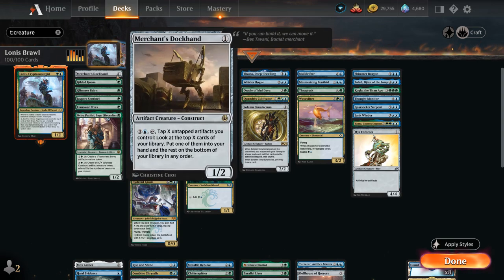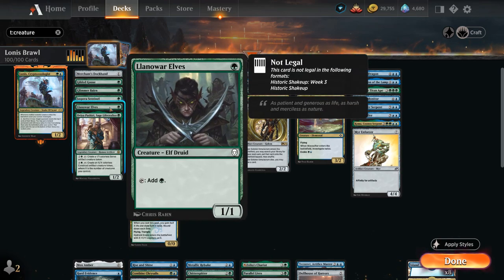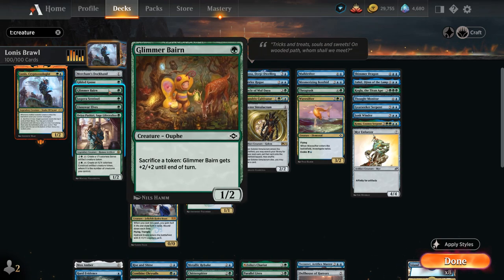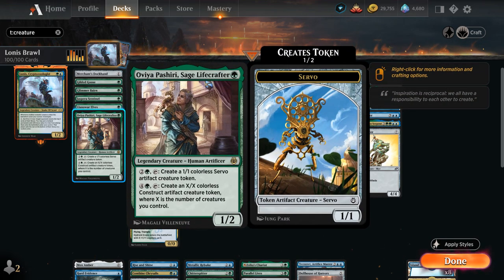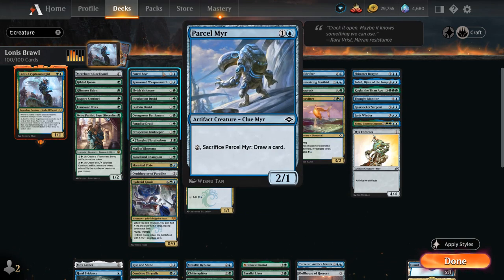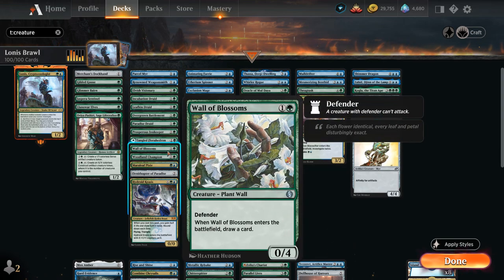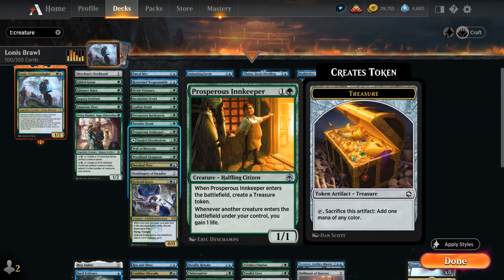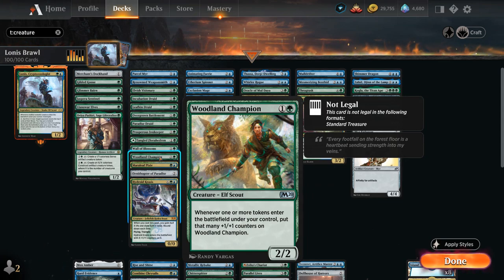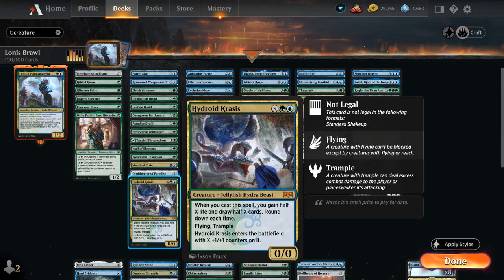We see Dockhand for card advantage, Goose for mana alongside Sentinel, Llanowar Elves for more ramp, then the Glimmer Baron can sacrifice tokens to get +2/+2 — so it can sacrifice those clues. Ovia also cares about the number of creatures we control. At two mana we've got the Parcel Mirror which also counts as a clue, so there's a bit of synergy there. Weaponsmith for ramp, Visionary and the Wall of Blossoms that draw a card when they enter the battlefield. We've got a few ways of blinking our creatures, then a ton of mana creatures at two mana to accelerate us. Woodland Champion picks up +1/+1 counters whenever a token enters the battlefield under our control, so great with those clue tokens as well. More mana acceleration, then Hydroid Krasis is just a nice mana sink.